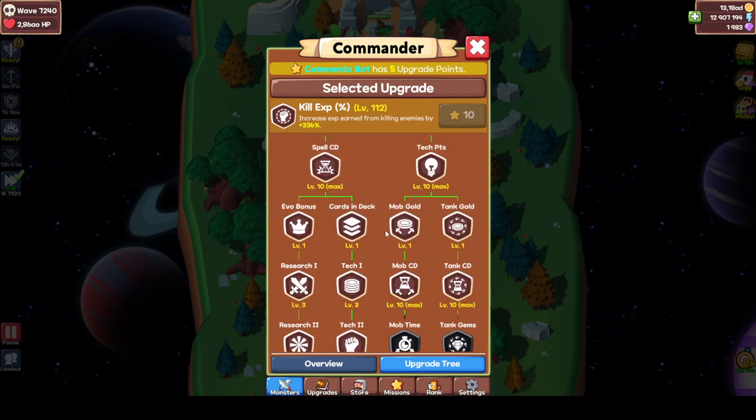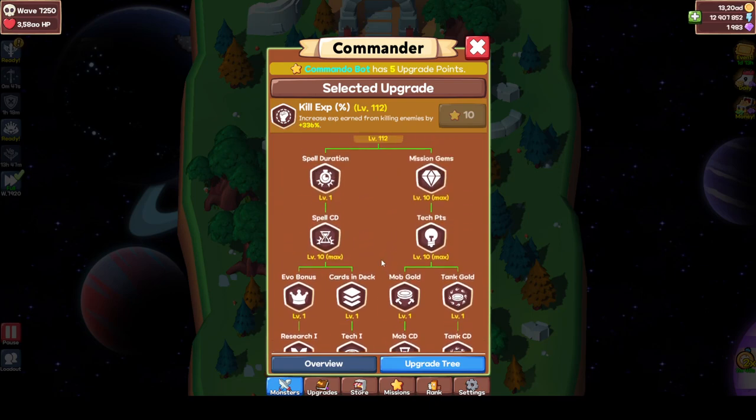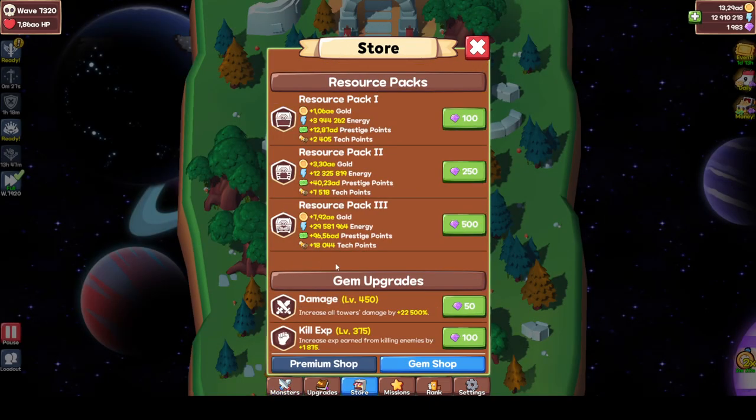That's how I would spec the Commando Bot if you're just farming. If you're going for a prestige point run, then you obviously need research two and tech two, but I would also get tech one and research one, because it will increase the damage. You'll get more out of Commando Bot and Goblin King to get your prestige point run higher. You basically do a prestige point run to increase the prestige points you gain from your resource packs.